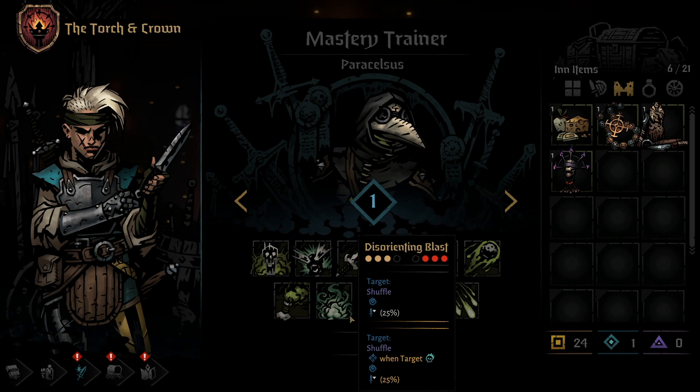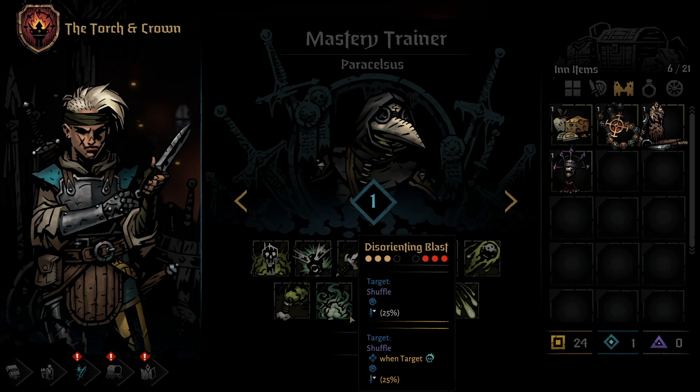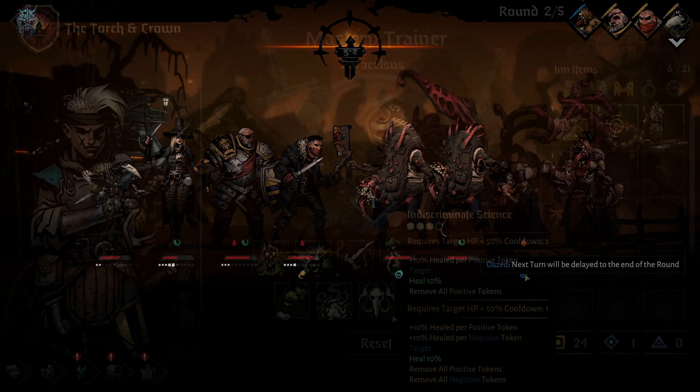On to the 8th skill, Disorienting Blast. This skill can be used from any position other than the first, and can hit any enemy outside of position 1. Disorienting Blast will shuffle the enemy, moving them either forward or back — so hitting an enemy in position 4 will always move the target forward, unless they resist. In addition, this can give the enemy a Daze token, making their next action move to the end of the round. Disorienting Blast also has a 25% chance of adding a Weakened token, reducing the next attack's damage output by 50%. When upgraded, Disorienting Blast will stun the target if they have a combo token on them.